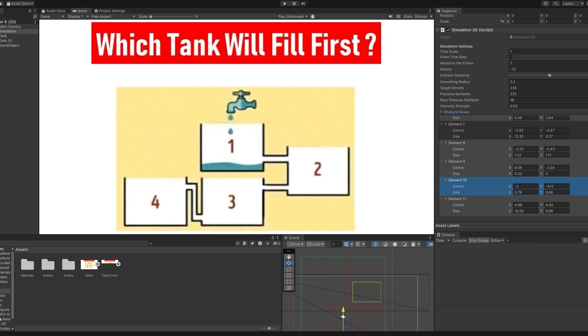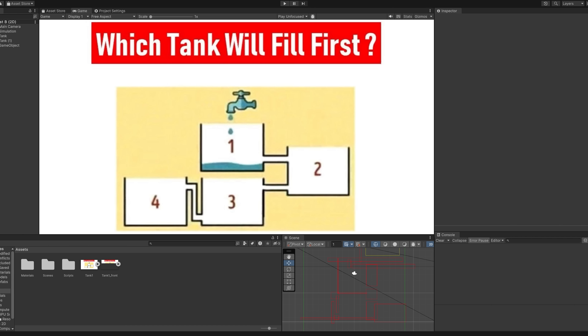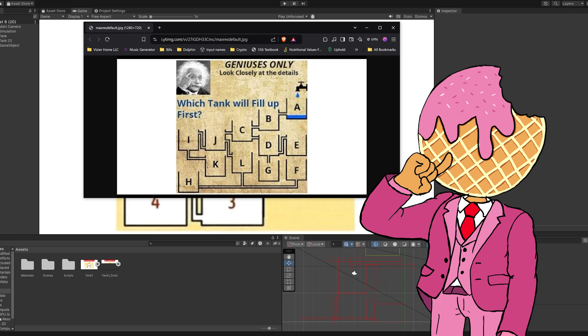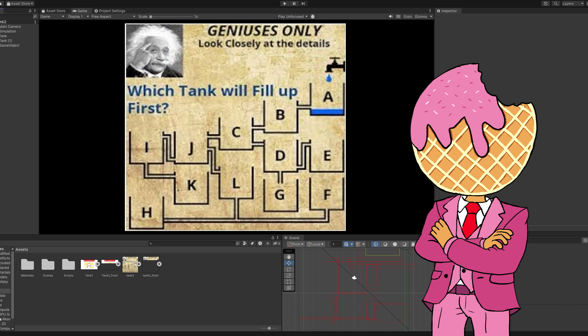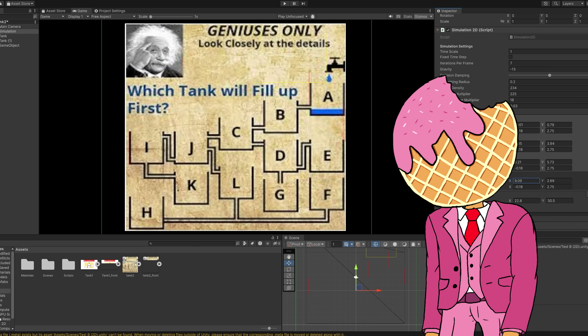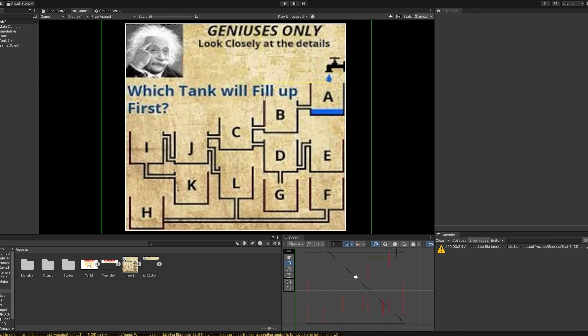That is our first picture — leave a comment, like, and do a handstand if you got that correct. Ten points to you! Okay, so I found our next picture — 'geniuses only.' Now I just have to change all the boxes again, which is going to take a really long time.